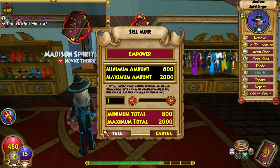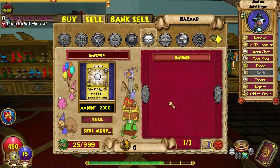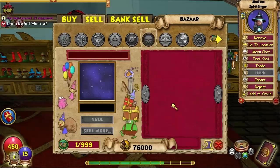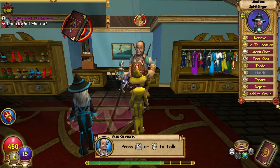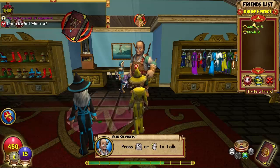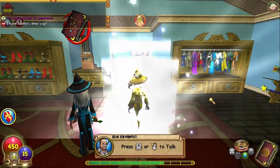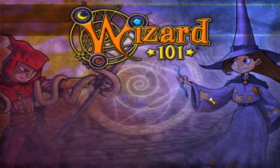Alright, so I have my empowers, I'm gonna sell them. And then I am going to port to Rainbow Rider, who's sitting in the pet pavilion waiting for me.